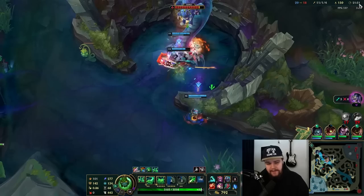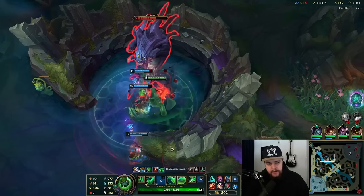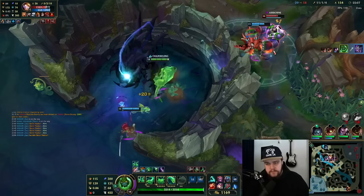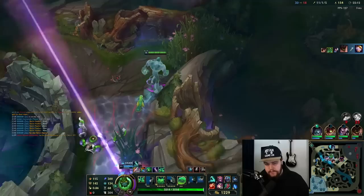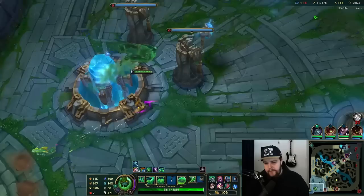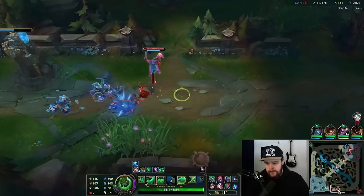I'll clear this one real quick and then go up for Baron. Diana's dead here so there's nothing to worry about. Ideally someone else tanks Baron because whoever tanks Baron does 50% less damage to it — I should be the one to engage. My Malphite is recalling so I'll use that time to grab Spirit Visage and a bit of cloth armor.